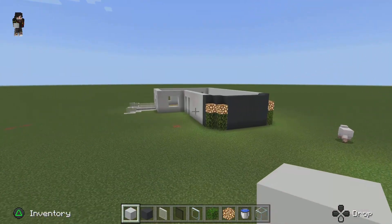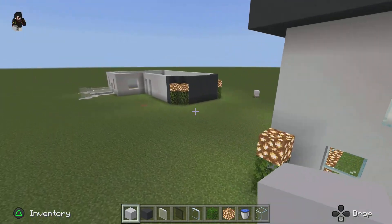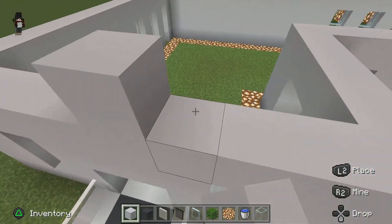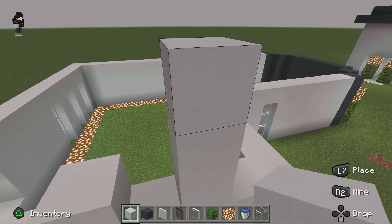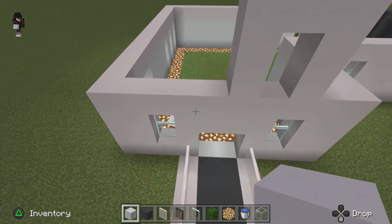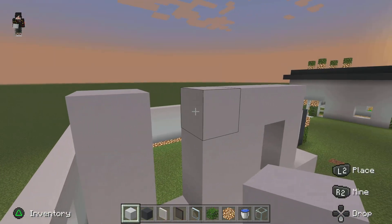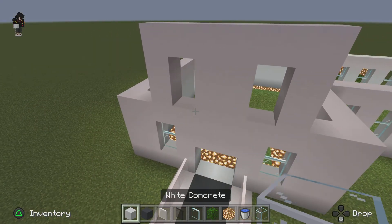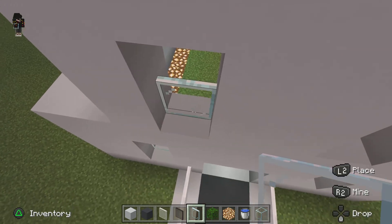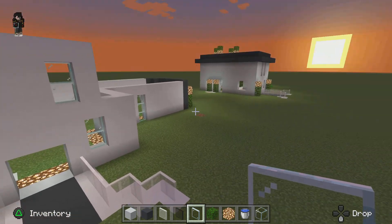On the next floor you're going to place just right above your doorway — right here — you're going to place some windows. Do it like this, how I'm doing it. I was actually planning to make a balcony but I just didn't know where to put it. I would try to put it in the front but it didn't really look nice in the front, so that's why it's not there.